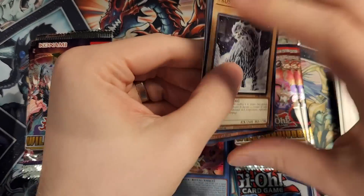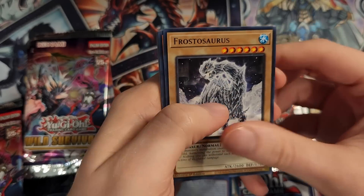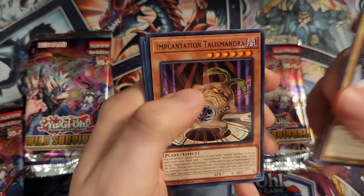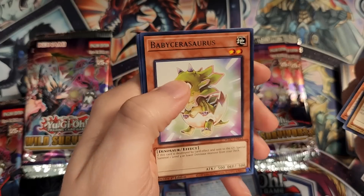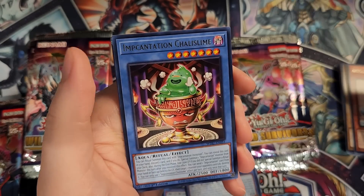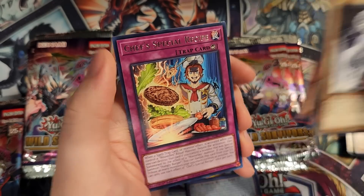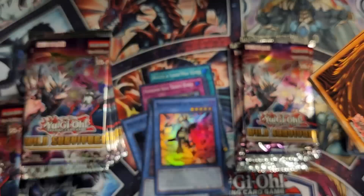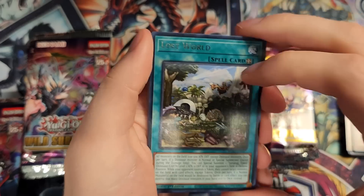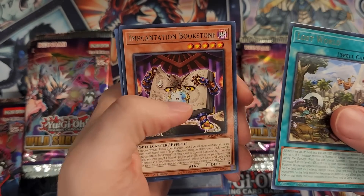I don't really know what the Ultra Rares are going to be. I kind of thought the Synchro Monster might be an Ultra Rare, but maybe the Fusion. We have Frostasaurus, Incantation, another Nouvelle level 5 monster — pronouncing those is going to be kind of tough. Baby Sarasaurus, Incantation Chalice Slime, Incantation Candle, and Chef's Special Recipe once again. Lots of ritual cards work with this Hungry Burger archetype — the Hungry Burger cards just have a lot of consistency-boosting cards in general.